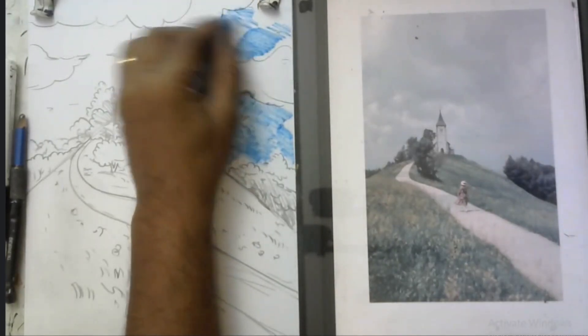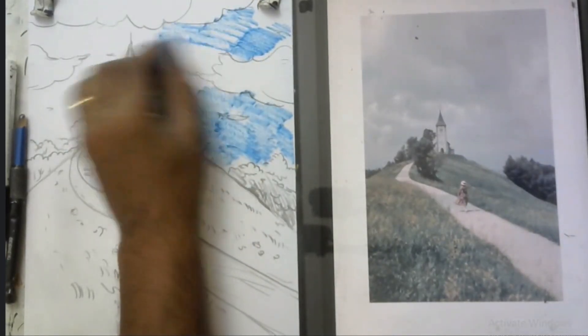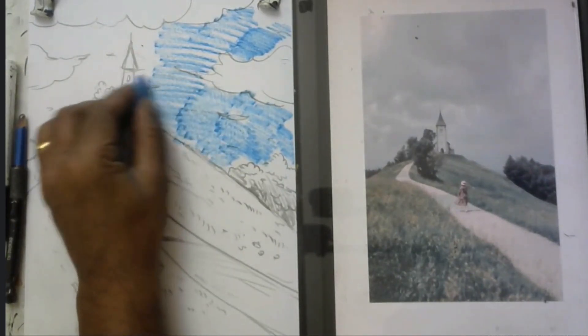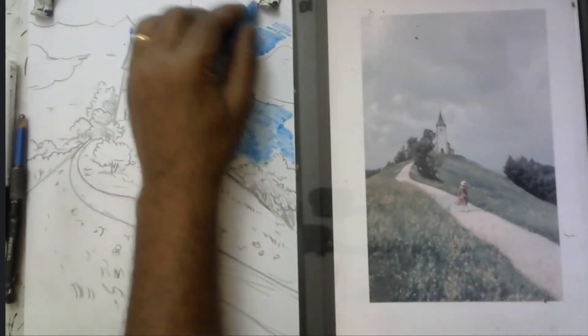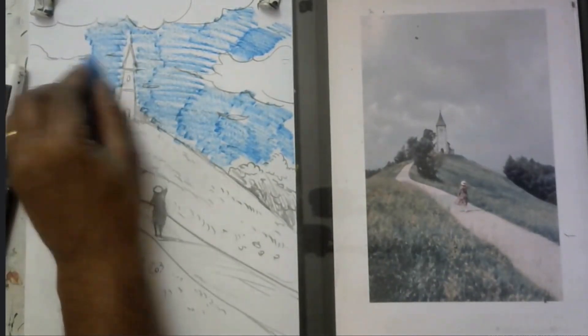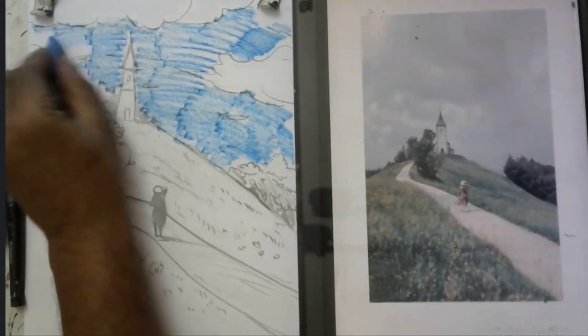Put this sky first — sky only, sky. No any other spaces, only sky color. Make the sky first. Not cloud — even cloud also not color. Okay, put only sky.